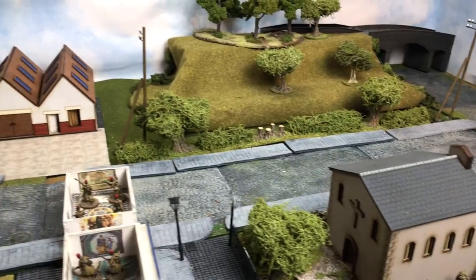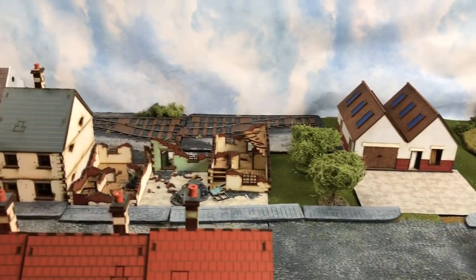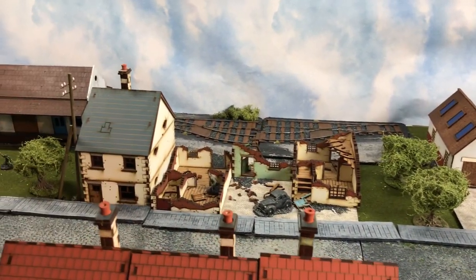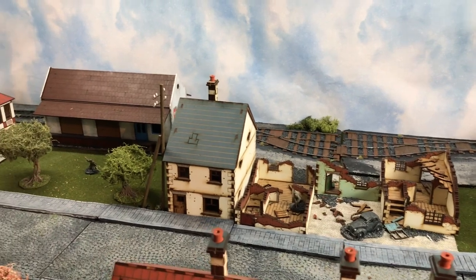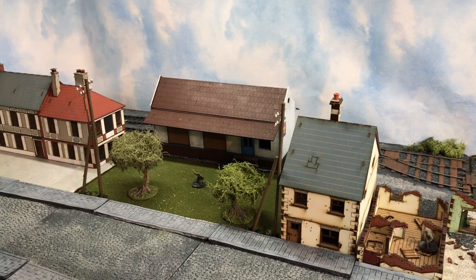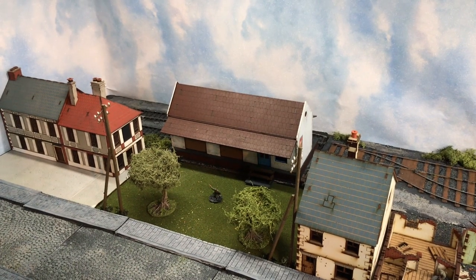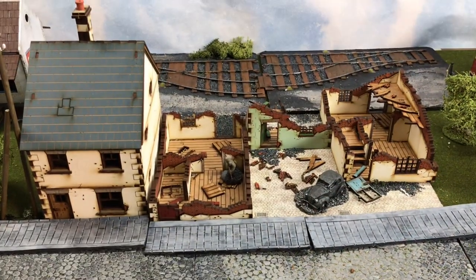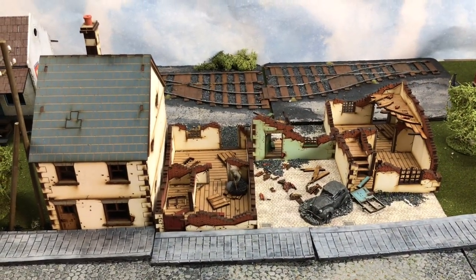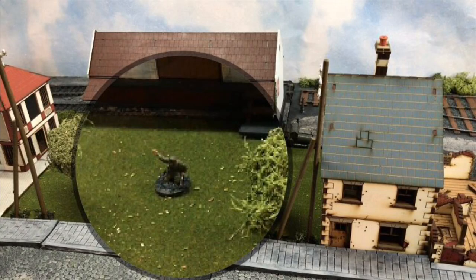We're going to start this game again at a slightly different point. It's going to turn effectively into an attack and defence game, because the French have realised that the Germans are being supplied and supported down the rail track here. The aim of this particular game is to attack the Germans and clear their position by the station. Now, a little bit different from the normal NUTS game is that we have three PEF positions, but two are already determined, because the Germans occupied this building here beforehand. There's also a second marker down here.